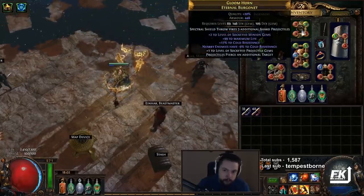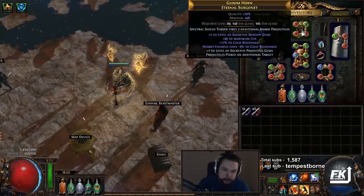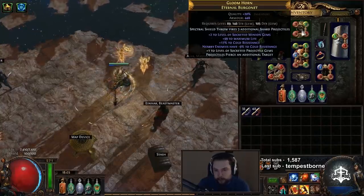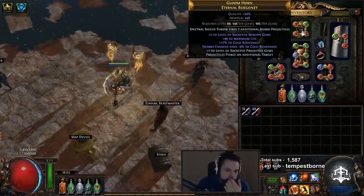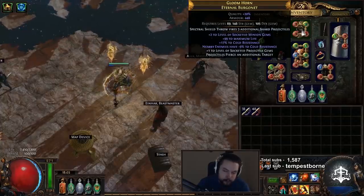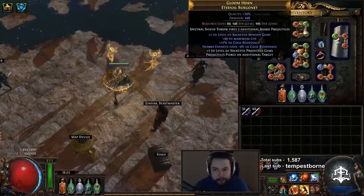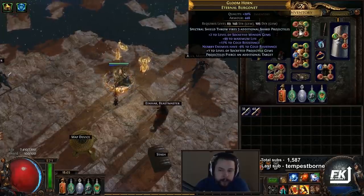For our helmet, you use a Spectral Shield Throw Fires 3 Additional Shard Projectiles enchanted helmet. Pretty much the rest of the stats don't really matter. I do suggest using a Pristine Fossil with a Frigid Fossil, and try to get high HP with minus Cold Resistance. I tried to get an open prefix for additional pierce, which I thought was pretty helpful, but this was also with me planning to not use a Pierce Gem. I ended up thinking it was worth it.